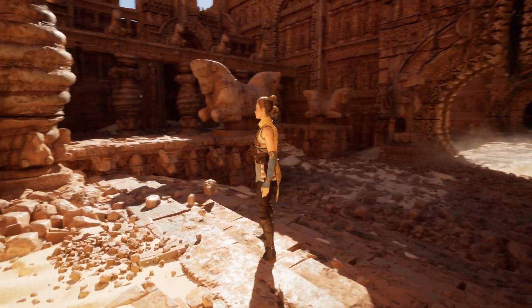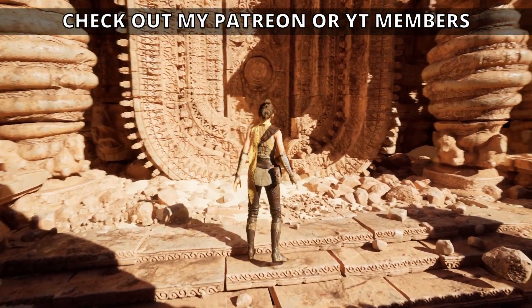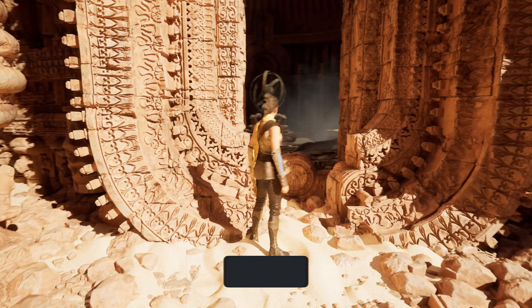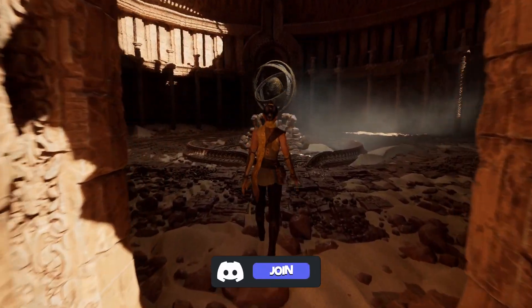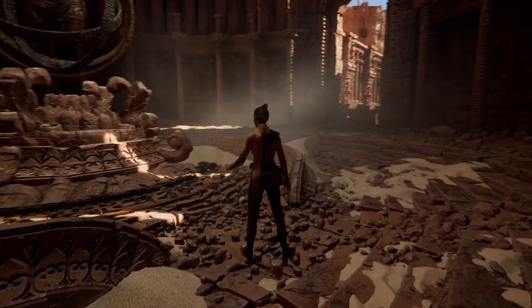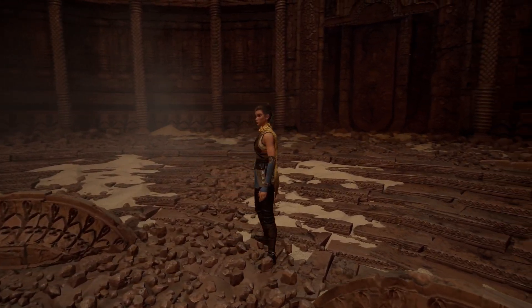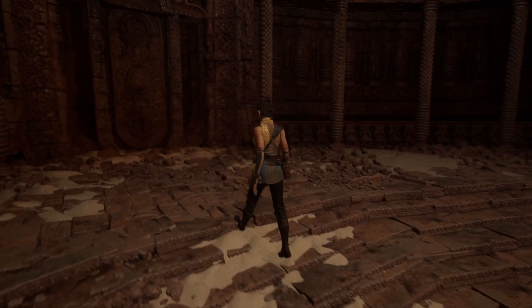I've brought in Echo from one of the Unreal demos into the level, and it looks absolutely amazing — everything is running maxed out. I can imagine games like this taking inspiration from Tomb Raider and Uncharted. As you can see entering the asset itself, it has so much detail thanks to Nanite.